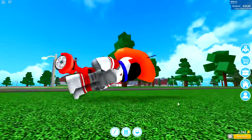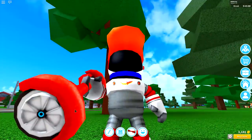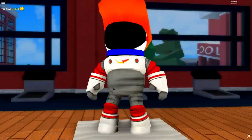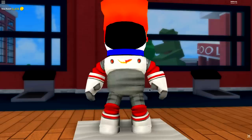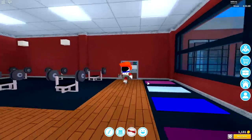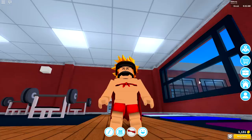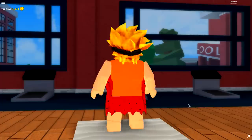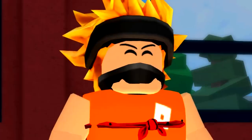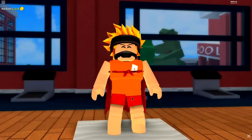Anyway guys, grab yourself a hoverboard, a helmet, and let's do this. Ow, I just fell off! This is the finished result we're going for, and guys this is our first time in the new Robloxian High School gym doing a transformation. So guys, what I want you to do first of all is click the reset avatar button — this will turn you back into your normal avatar. And guys I really need to sneeze — hey, got you there didn't I? You thought I was gonna sneeze!